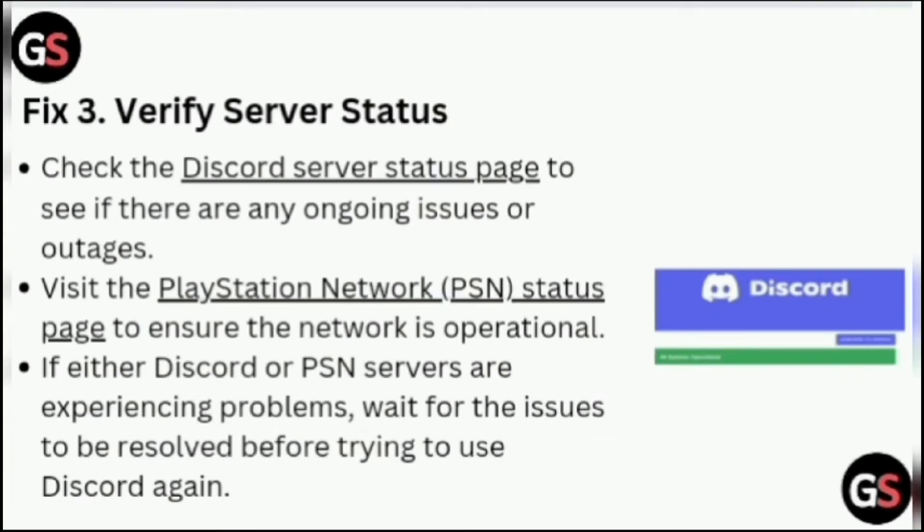Fix three: Verify server status. Check the Discord server status page to see if there are any ongoing issues or outages. Also visit the PlayStation Network status page to ensure the network is operational. If either Discord or PSN services are experiencing problems, wait for the issue to be resolved before trying to use Discord.